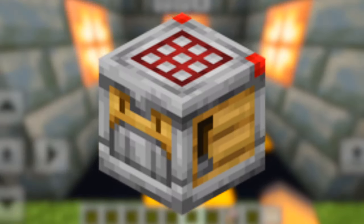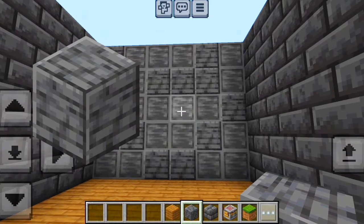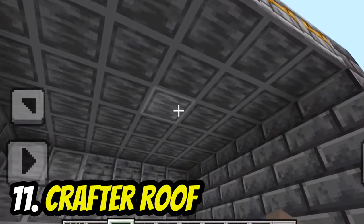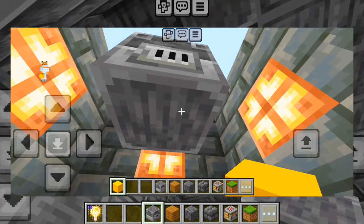The bottom texture of the crafter can be used as tiles on a wall. You can even add in some polished deepslate. The bottom texture can also be used as a roof design, and you can even mix in the bottom texture of the blast furnace.